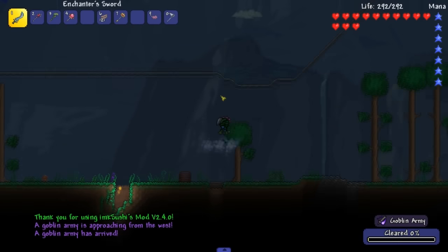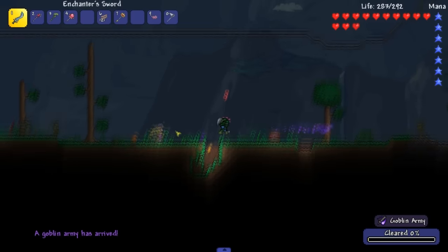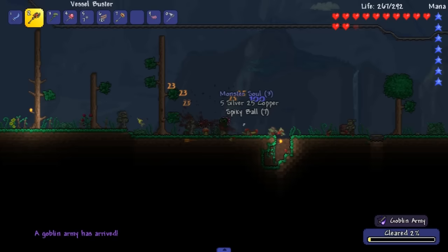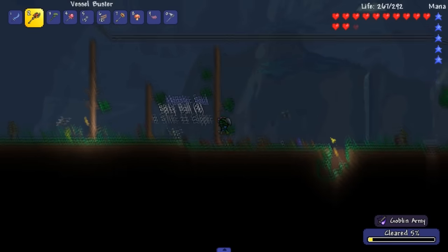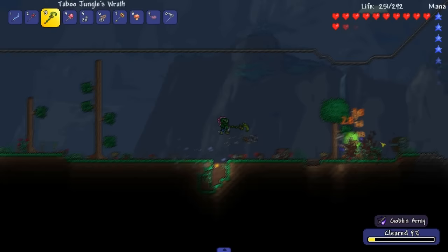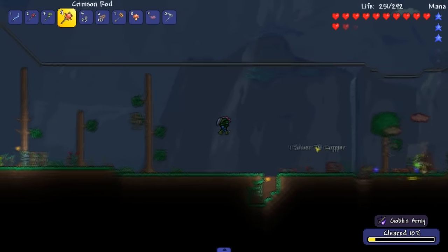Welcome everybody. We're already under attack by a goblin invasion right when I come in. So here we are - 1.3.1 is out and I read the changelog. There's not really anything that I care about in it, there's no reason for me to update. I just gotta figure out how to not update and we're set to go.